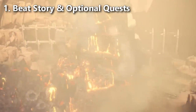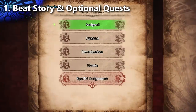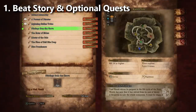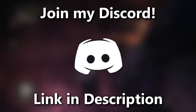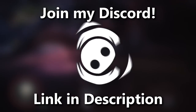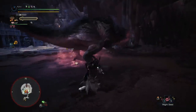Number one: beat story mode and do your optional quests. This is for players who just bought the base game — you aren't going to be able to start the Iceborne story until you've finished the story from the base game. Try to finish all of the story mode quests and all of the optional quests as well. If you find yourself stuck, consider joining my Discord server and asking players in the LFG channels for help. Maybe I'll come and help you fight it in private.